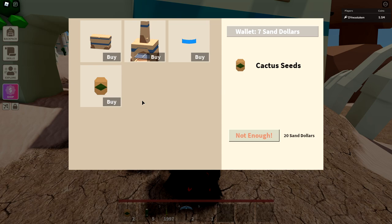Let's go back here and look at the offers based on your completion of things. I only have seven so I can't buy anything, but these cost 20 sand dollars each. That is how you get cactus seeds.